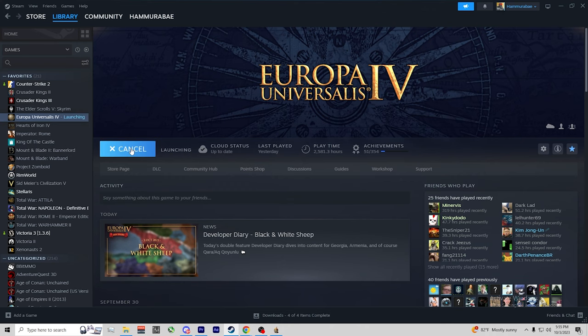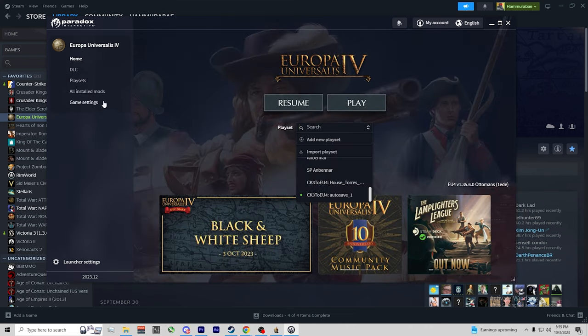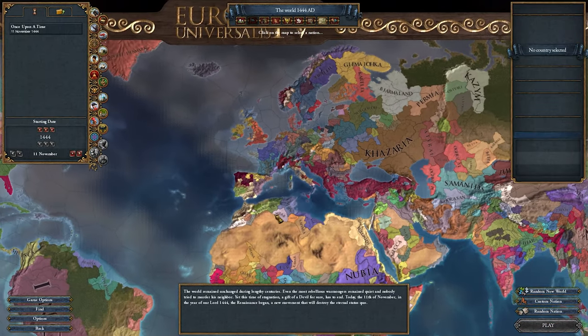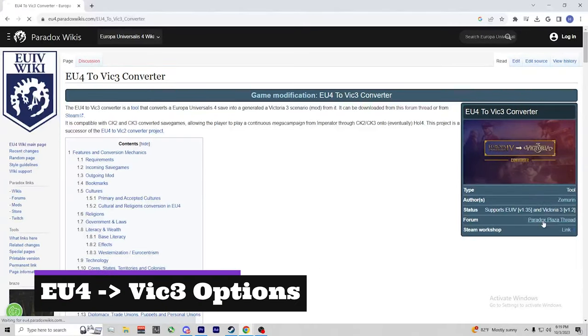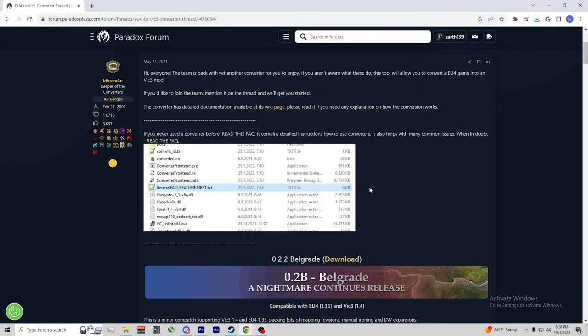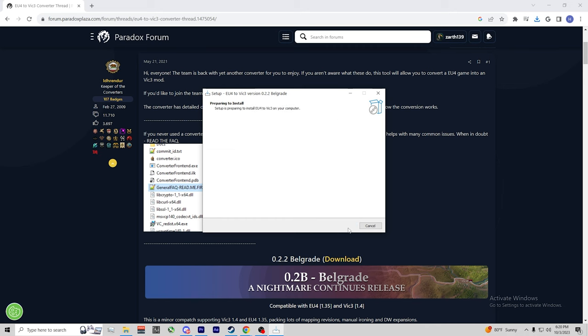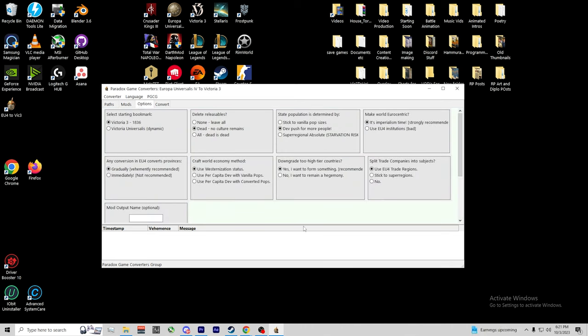The converted mod will be in your Documents folder — never delete or mess with it until you convert to Victoria. Simply include the new mod in your modpack and launch. Instead of a save game, you will start EU4 with an entirely new situation based on the conversion. For EU4 to Victoria 3, go to the wiki again, run the download, install, and launch the converter — the screen will be very familiar. Set your directories again. Your first choice is the same as CK3 to EU4 — you can use your save's end date or the typical 1836 start. For releasable countries, I recommend leaving all, though it may result in more rebellions.